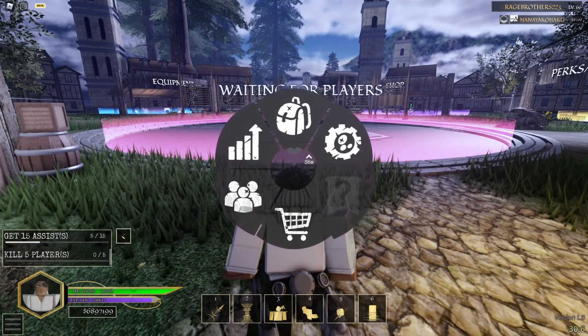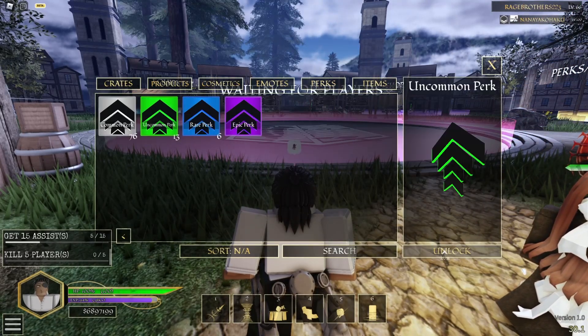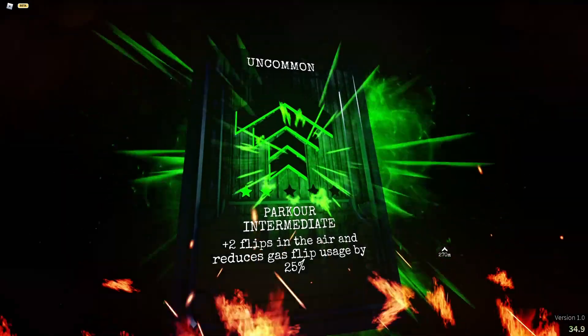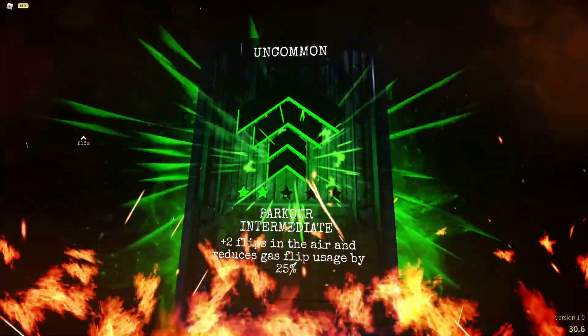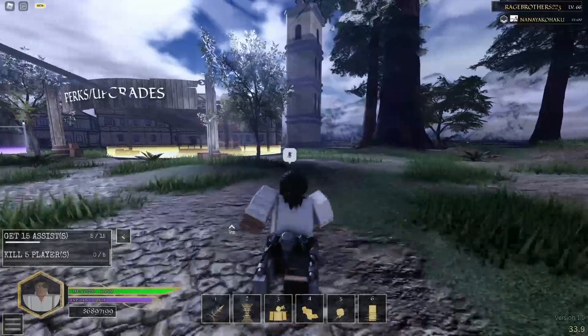To open a perk, go to inventory, navigate to perks, click a perk, select unlock, and it'll show a card animation on your screen telling you what the perk does. The animation is really cool. That's how perks work, pretty simple.